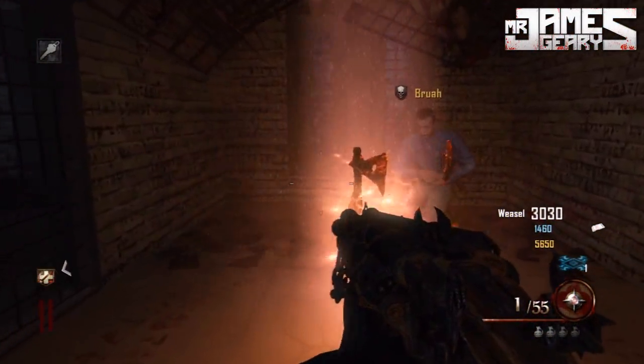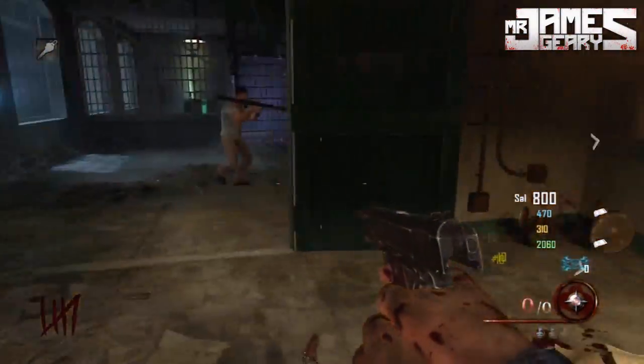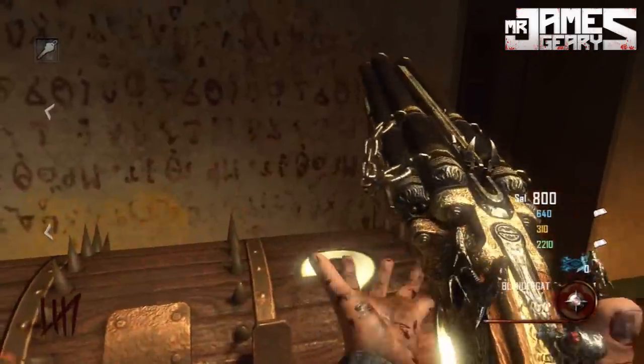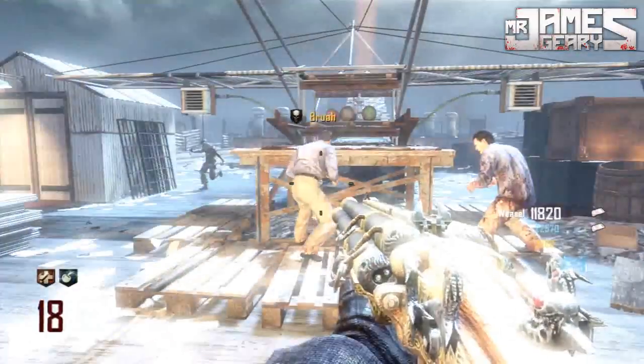The second thing is probably the hardest part in my opinion: you're going to have to get the Blundergat out of the box. It's going to take a while, and I heard that you can actually only get one Blundergat out of the box at once. So once one player has it, other players aren't going to be able to get it — the first guy to get it is the lucky one.